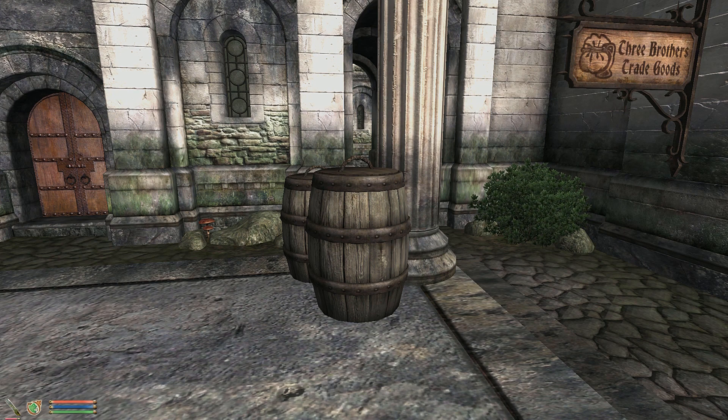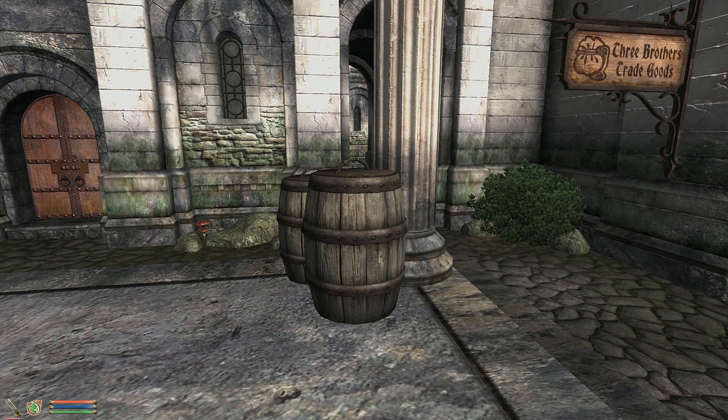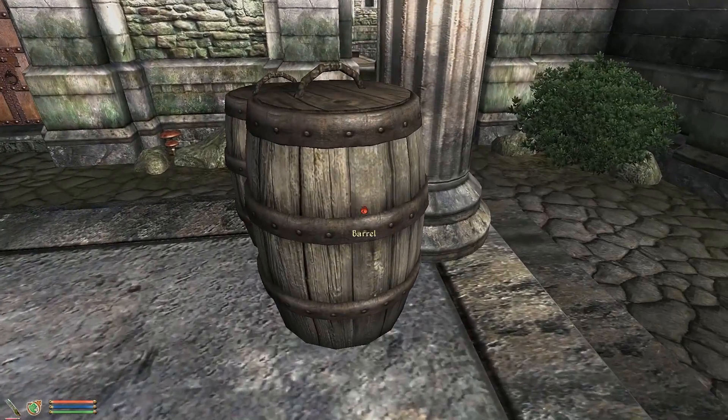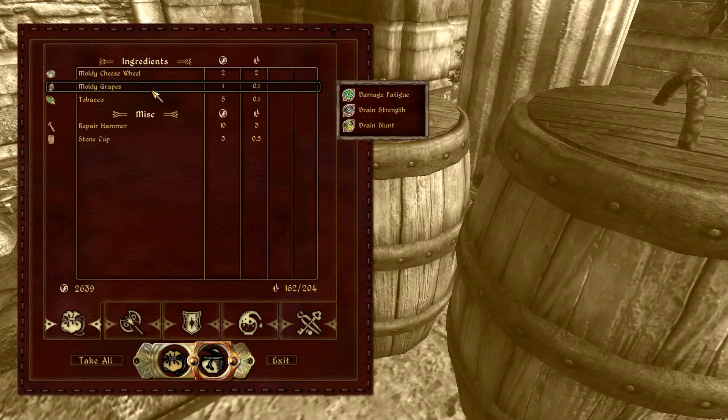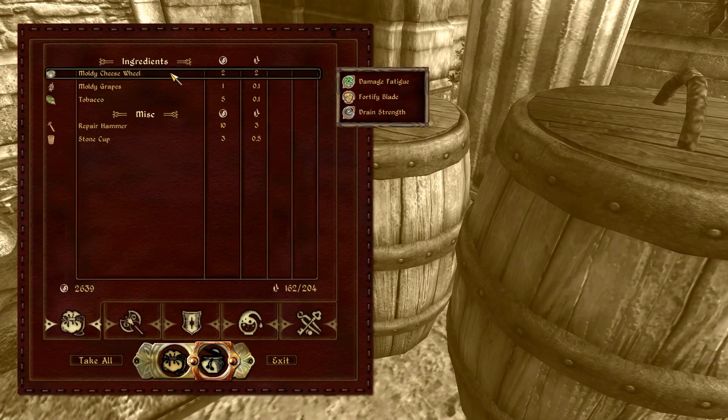Another feature is that you can find small batches of ingredients while out adventuring. Moldy and spoiled ingredients are added by the Common Oblivion Library but aren't placed in the game by default — I've added them so that sometimes you can come across them, although it's pretty rare.